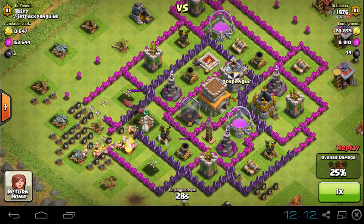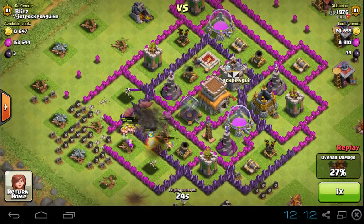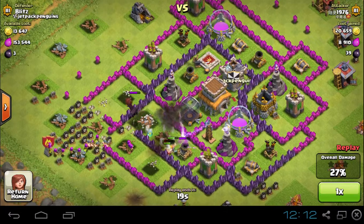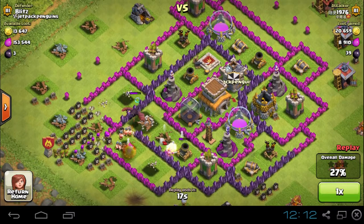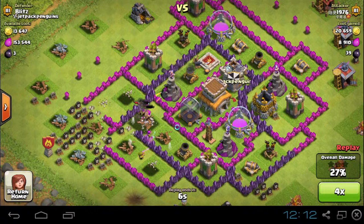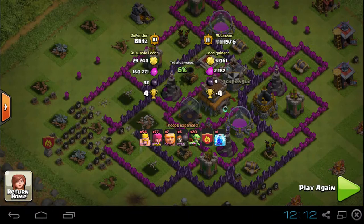That sucks. Now the dragon is just going to keep doing a little bit of work to these barbarians and archers, and it's going to take them a while to take him out. By the time he's dead, there are no troops left. Just a couple of blasts from the wizard towers. Done. Failed.